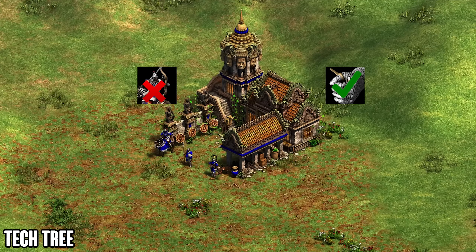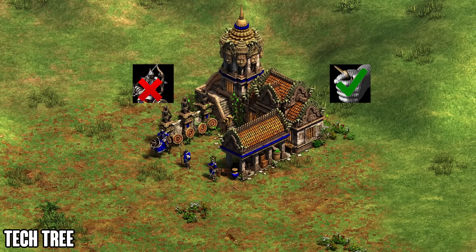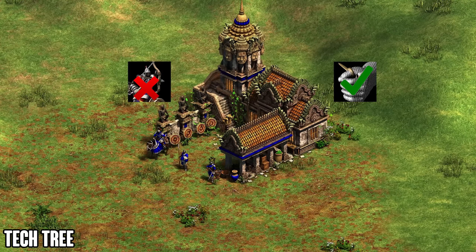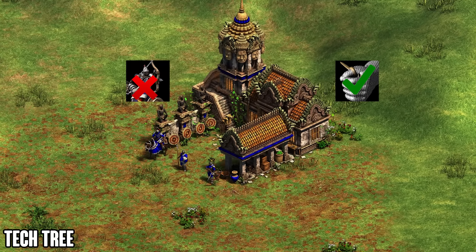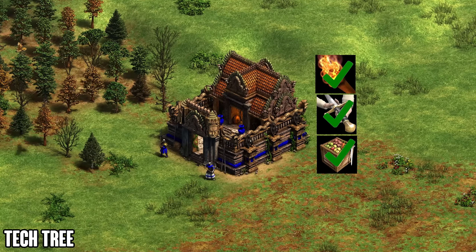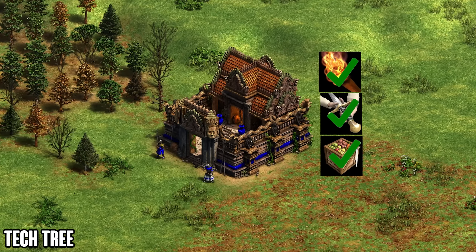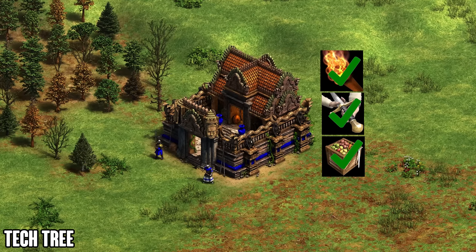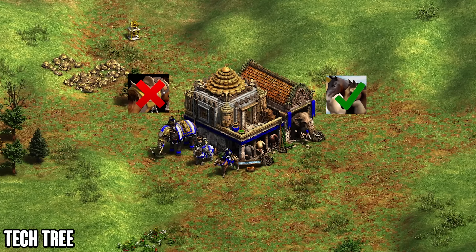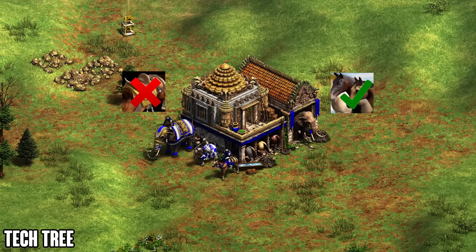Their team bonus gives docks 100 extra line of sight, which also applies in 1v1 since you're considered part of your own team. In the archery range they have really strong arbalest and fully upgraded elite skirmisher with thumb ring, but you're missing elephant archer, hand cannon, heavy cav archer, and Parthian Tactics — so you're streamlined into foot archers and skirmishers. In the barracks, you have Two-Handed Swordsmen and Halberdier fully upgraded, only missing Champions, and those swordsmen benefit from Forced Levy.